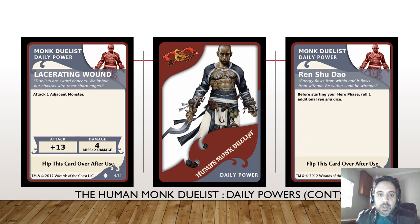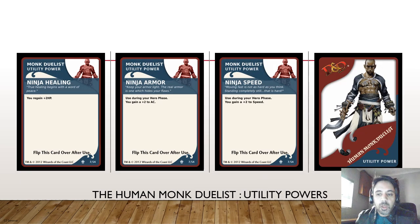More daily powers: he's got Lacerating Wound to attack one adjacent monster - a very high attack stat of 30 doing four damage. Then we've got the Ren Shu Dao, which allows you to roll an additional orange die at the start of your hero phase, so you roll two of them instead of one, obviously benefiting from both.